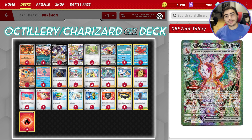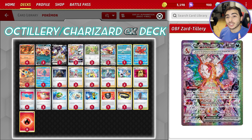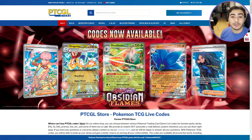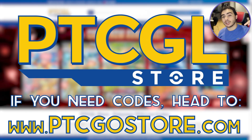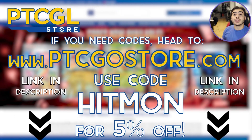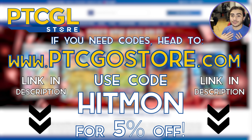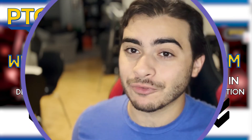What is going on, everybody? Hitmonchanning here back again with another Pokemon Trading Card Game Online Deck Tech, and we're here on PTCG Live taking a look at Charizard EX with Octillery. It works better than you might think. Before we get into the video, I just want to say thank you to the sponsor, PPCGL Store. Head on over to ppcgostore.com to get yourself some codes, and use code HITMON for 5% off your order. You get a good product for a good price, and you help out the channel as well.